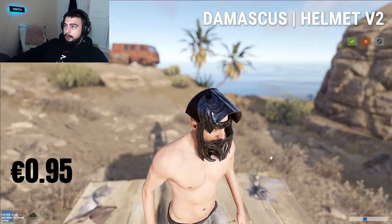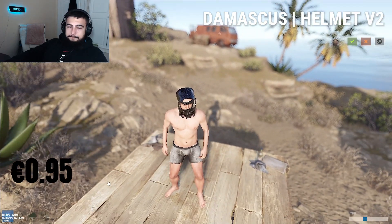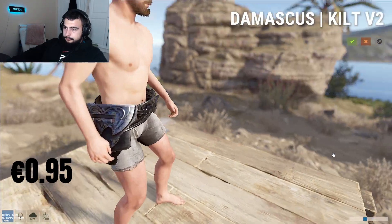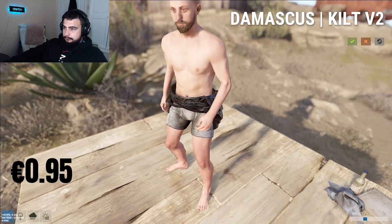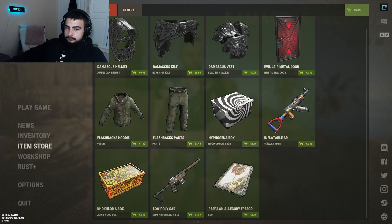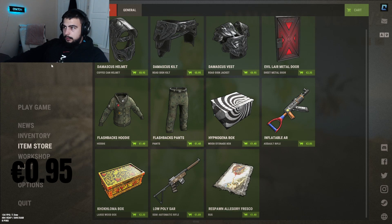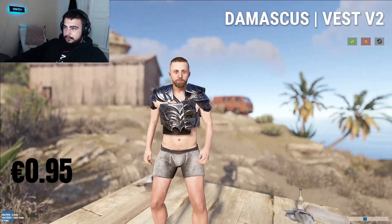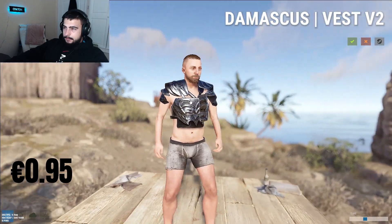Got a kilt as well — the Damascus kilt, 95 cents. 3 out of 5, nothing special.